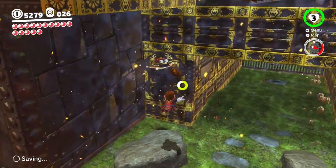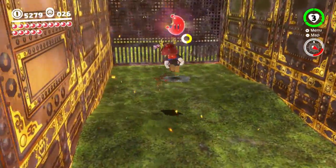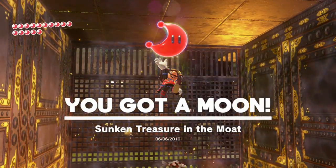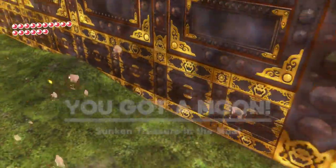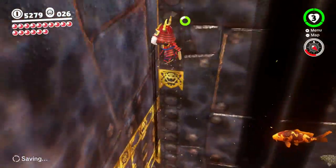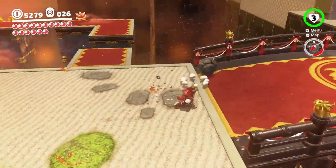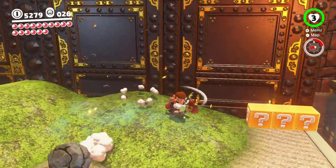You can throw your hat at the fish — they don't mind at all. On this side there is a power moon: Sunken Treasure in the Moat. I guess this is technically a moat, though I wouldn't call it that because you've got koi fish. When I think of a moat, I think of something you'd put alligators into, not koi fish.